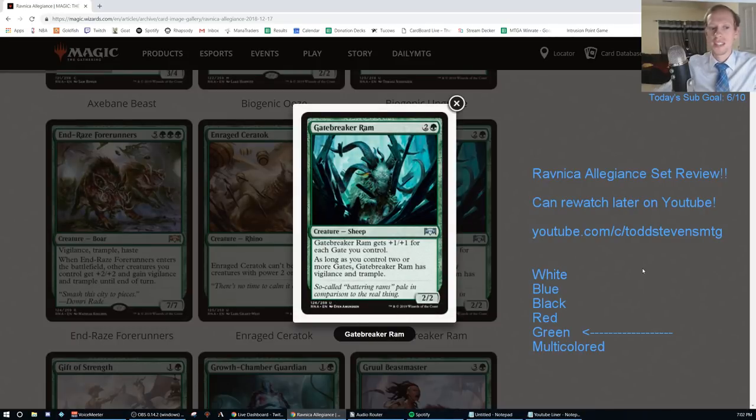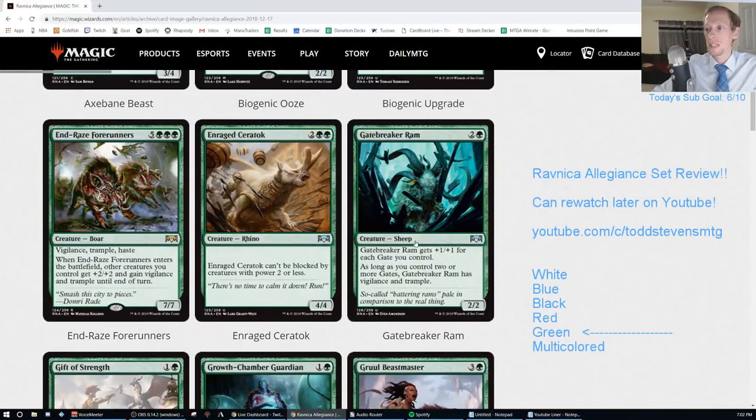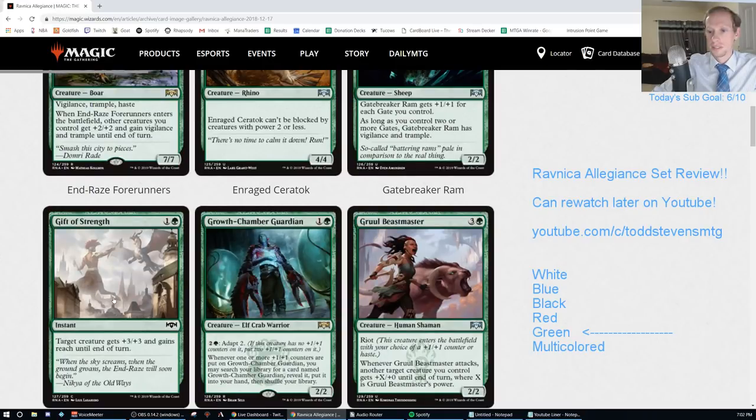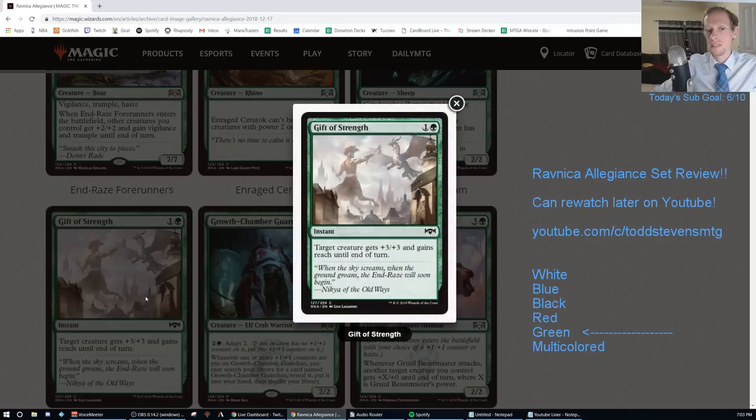Gatebreaker Ram. Two and a G for a 2/2. Gatebreaker Ram gets +1/+1 for each Gate you control. As long as you control two or more Gates, Gatebreaker Ram has Vigilance and Trample. That's an F - but it's a sheep. Build around this in your sheep gate deck, maybe a D minus - we'll go ahead and give it a D.